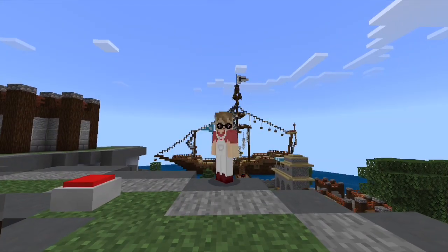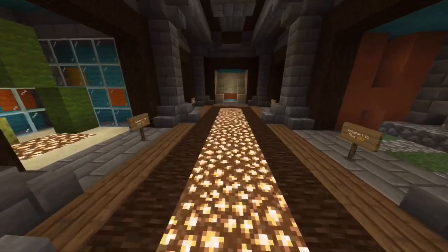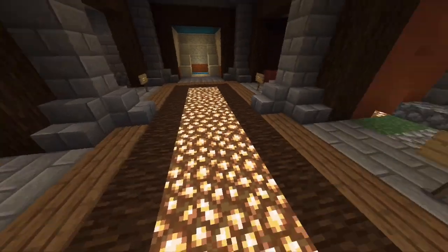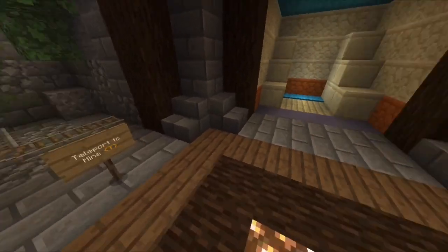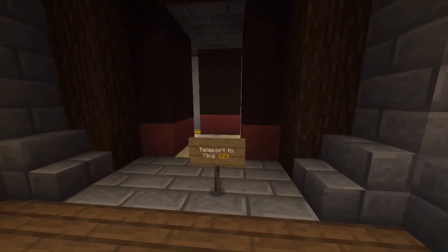How do you win the Prison game? Well, in this case, escape. To win and escape the Prison server, you must get to grade Z. Grade Z is the final grade in the game. Once you have achieved it, you are free and have escaped the prison.